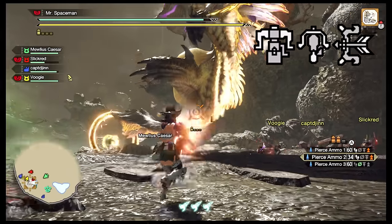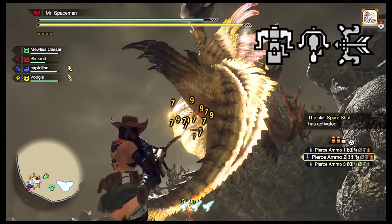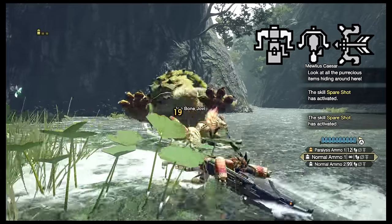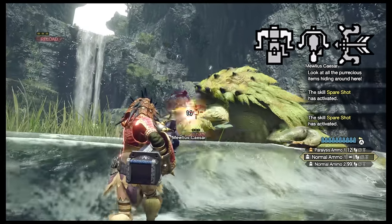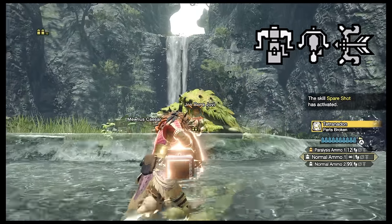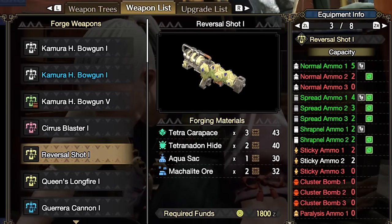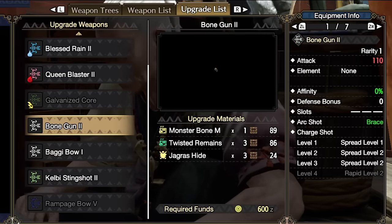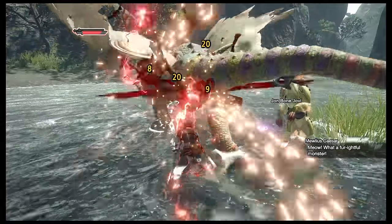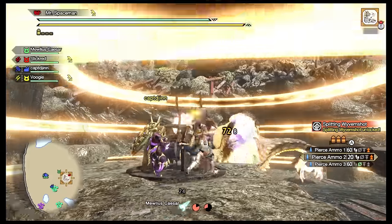There are three ranged weapons, and this might be a slightly controversial opinion, but I don't recommend starting the game with one of these. They all need ammo, and while you have unlimited basic ammo, at the start of the game you won't be able to multiply items or craft good ammo as easily, and you probably don't want to spend all your quest reward money on buying ammo after every quest. Plus, each gun and bow are only compatible with certain types of ammo or coatings and have all sorts of different properties — so that's another thing to learn. Instead, I recommend starting with one of the melee weapons, then later switching to one of the ranged weapons if you're still interested.